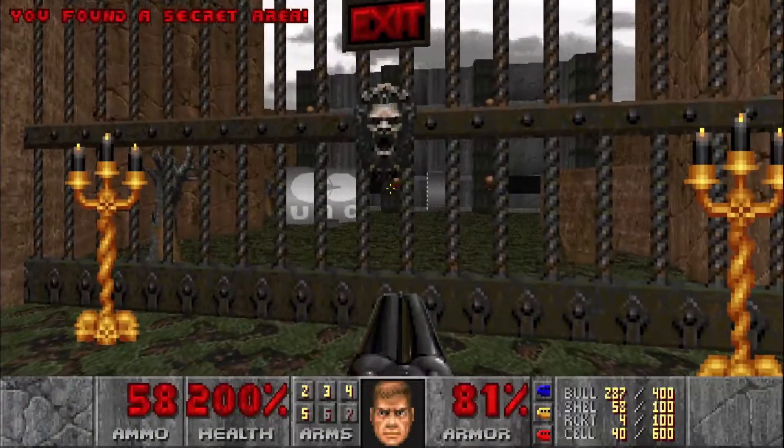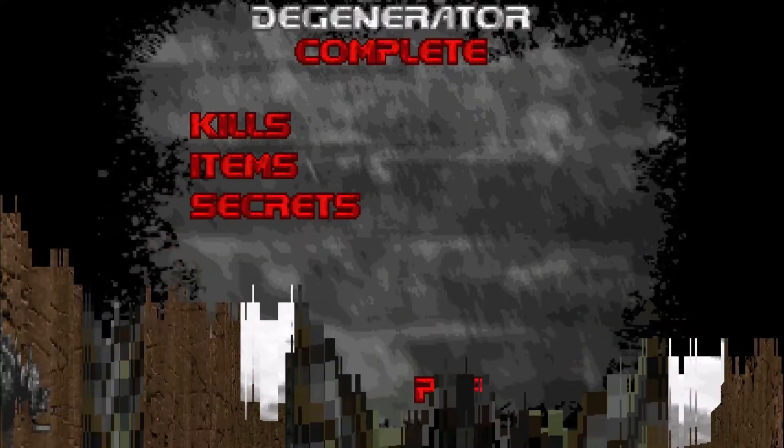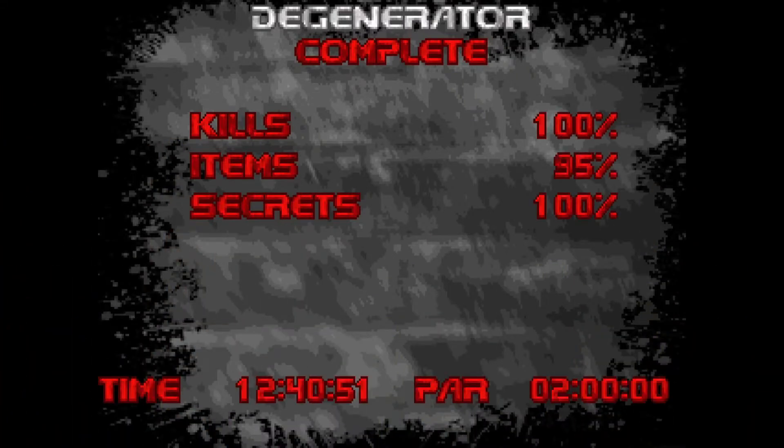And that's going to be all the kills, all the secrets. So let's hit the exit and we are done. So that is Degenerator, 100% kills and secrets.